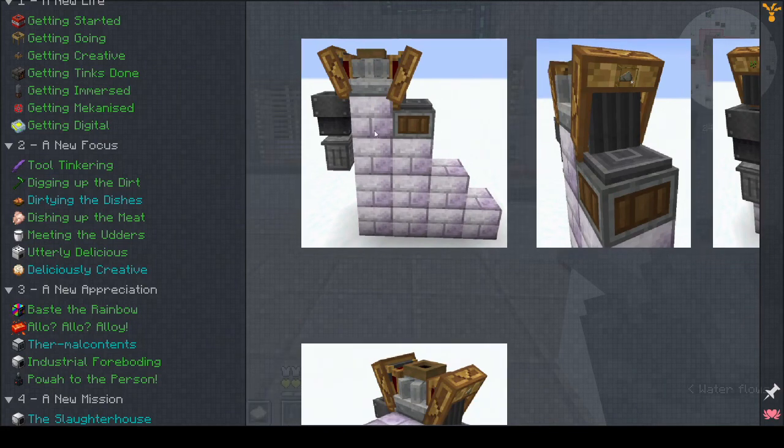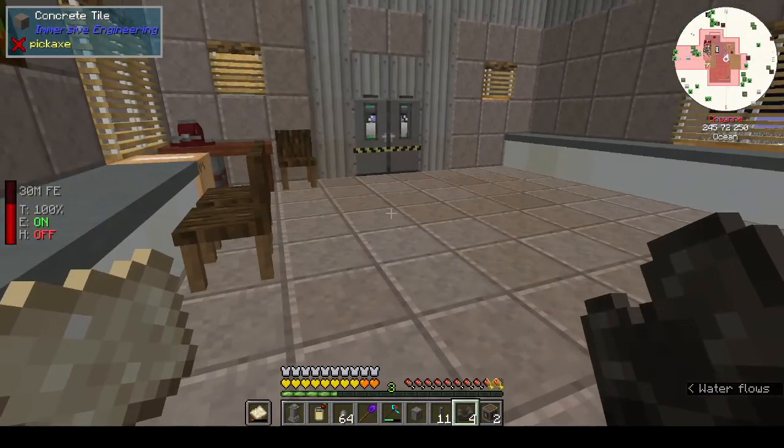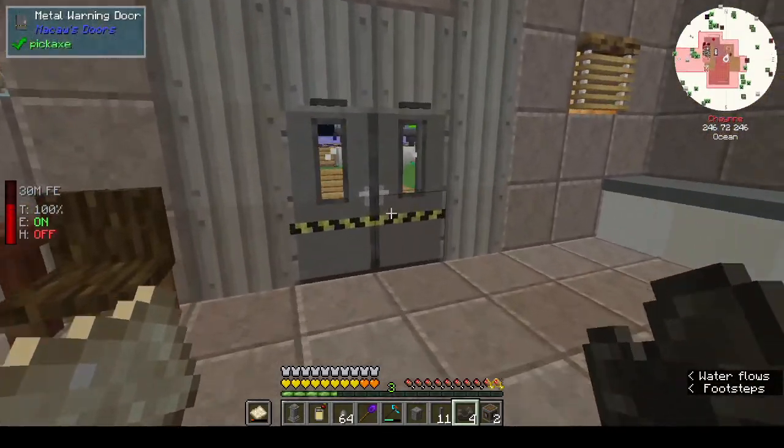You've got ten blocks here, something on both sides, and what looks like a wheel on top. Let's go outside and do this. I figured it might be too big for the house so I'll put it outside.